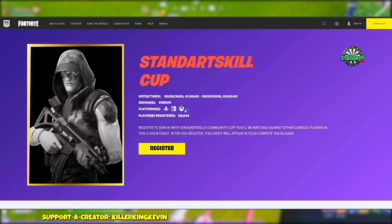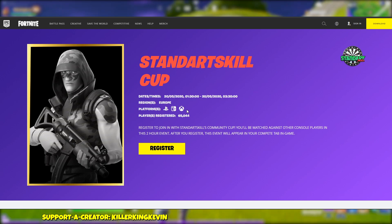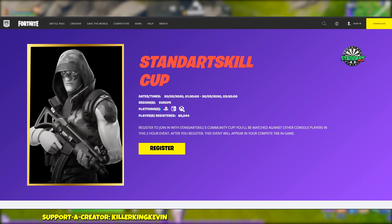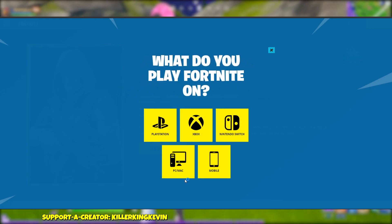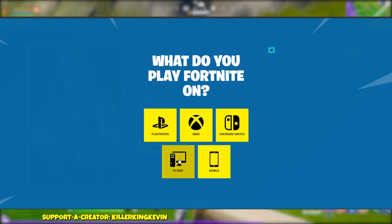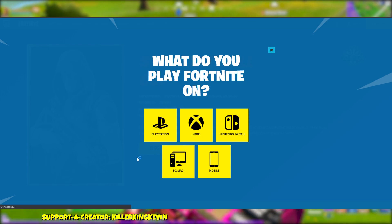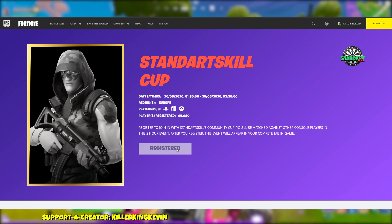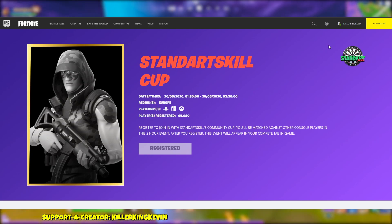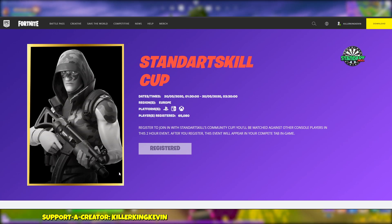So if you're on PC and you switch your servers, you can't do that — you have to be on a console. So I hit the register button. It asked 'Do you already play Fortnite?' — yes. 'What do you play Fortnite on?' — I tried PC just to see what happens. And I've registered. That's it. So I guess it doesn't matter if you play on PC.